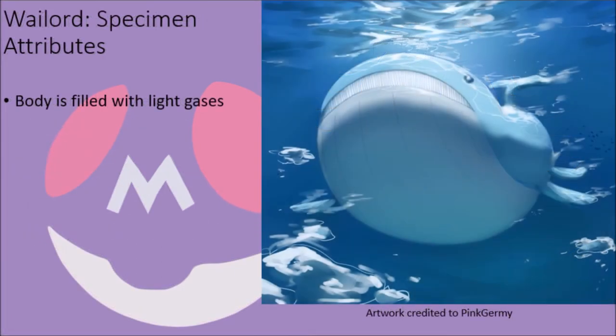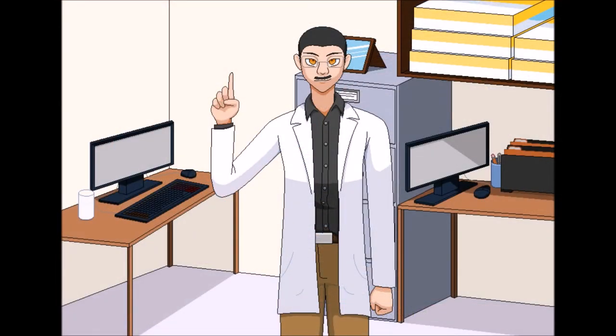Wailord are recognized as the largest Pokémon known to exist, but curiously their weight is incredibly low for something of their size. The reason for this is that their bodies are mostly taken up by their stomach and lungs, which are filled with a mixture of oxygen and lighter-than-air gases they produce as part of their digestion process, allowing them to maintain and alter their overall buoyancy in the water in order to dive to extreme depths. In fact, a Wailord can dive to as much as 10,000 feet beneath the surface of the water and successfully return to the surface on a single full breath.